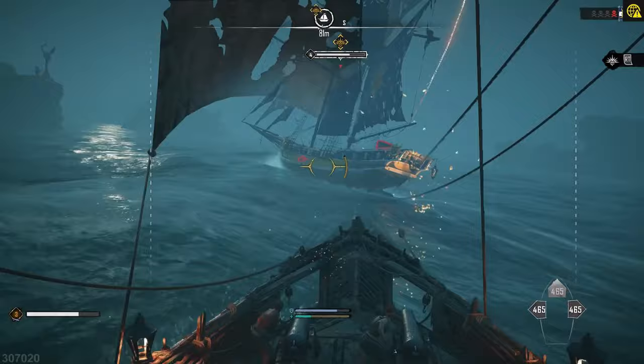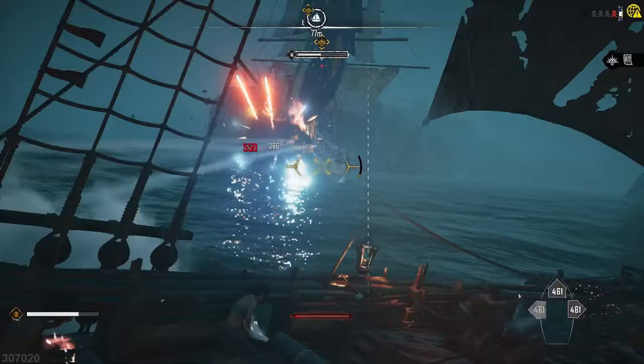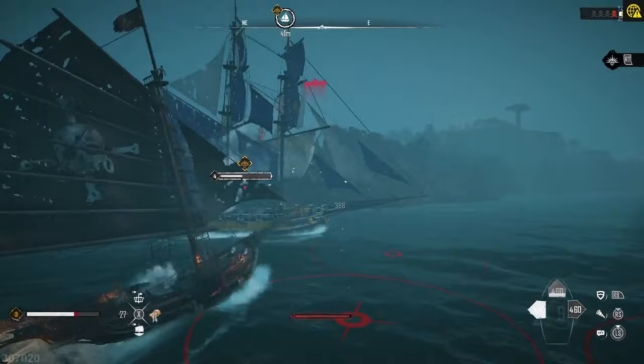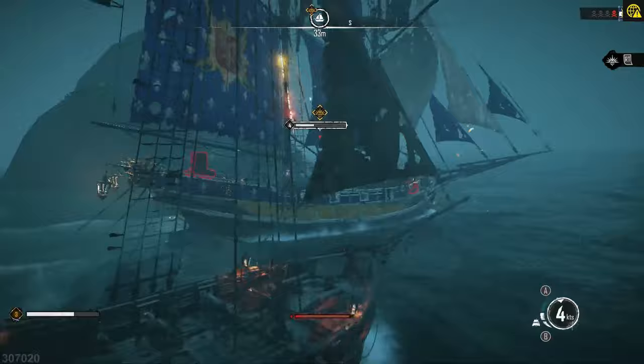When attacking, if you are front on, you can use your cannons at the front and you'll see dotted lines — one to the left and one to the right. Once you pass those, you can use the cannons on the side of your ship. I recommend firing your front cannons head-on, then turning to the side to fire the side ones, then going back to the front — basically alternating between front and side cannons to deal as much damage as possible.